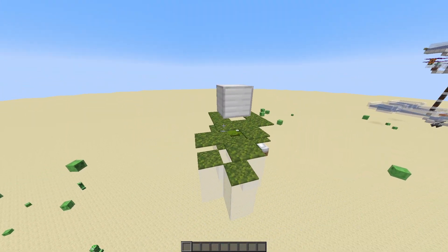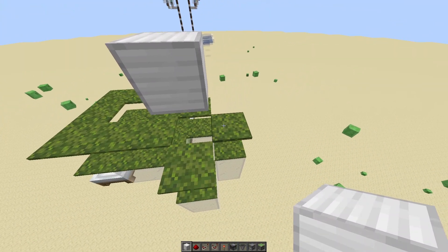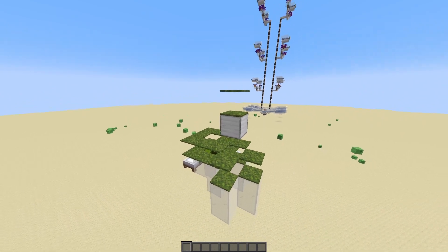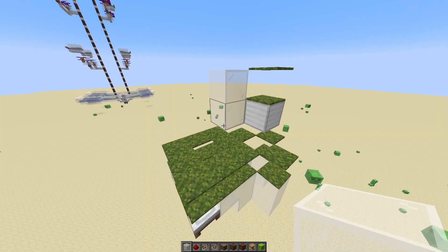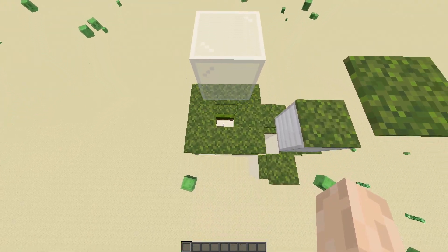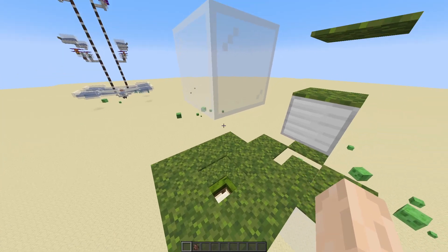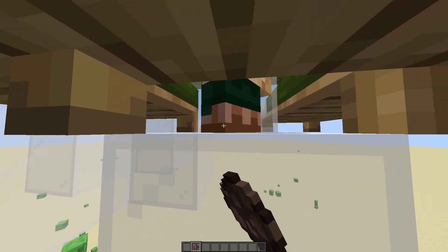Grab any solid block and place it just like so — notice how it's hovering above the hole. To place it, you just place a temporary block on top of this carpet, then a block right next to it, and place 2 more carpets on top of it just in case. Then you're probably gonna want to place a glass block on top of this hole to protect the villagers.